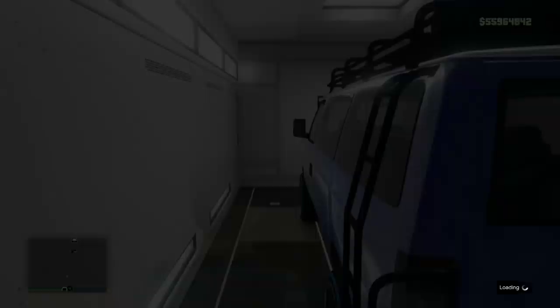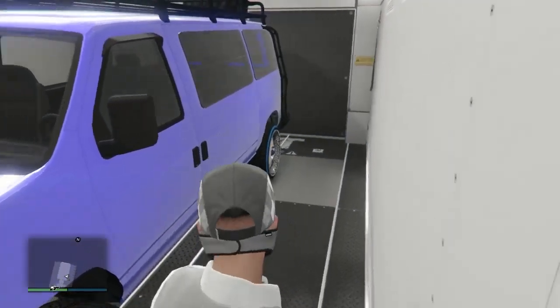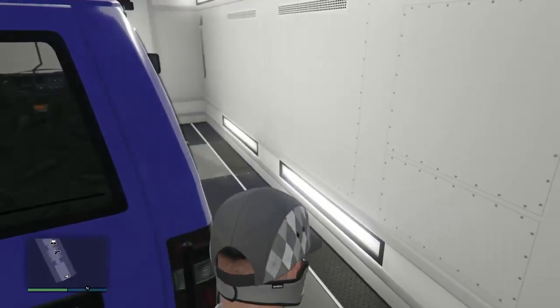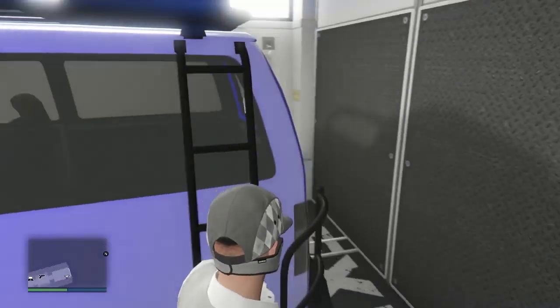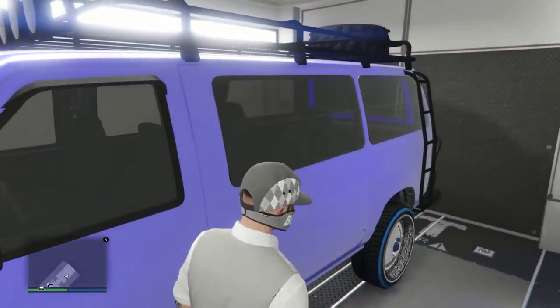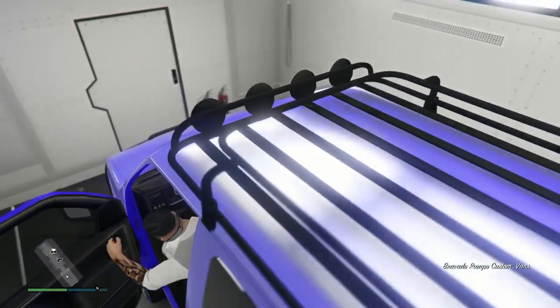I'm going into my bunker and my MOC to show you the vehicle I just got. Remember, we're duplicating the vehicle — it's gift cards to friends. They're giving me a vehicle, but they're not losing the vehicle. If you want to make sure it saves, go ahead and drive it out and drive it back in — that's totally up to you, but it should be fine. This is what we used to do for the old gift cards to friends: just drive it out and back in. That's how you ensure the car will remain yours.